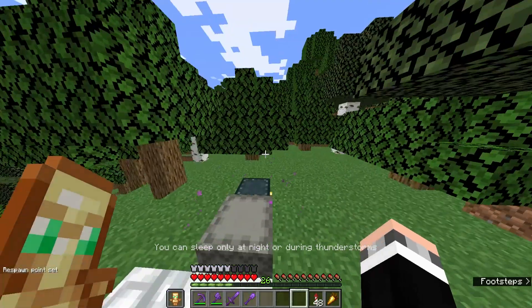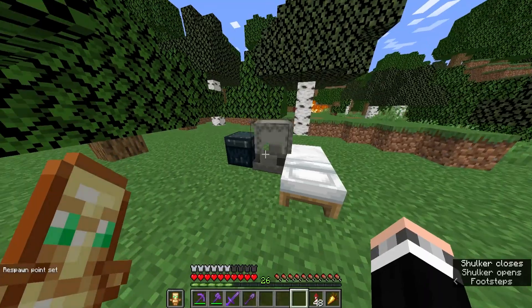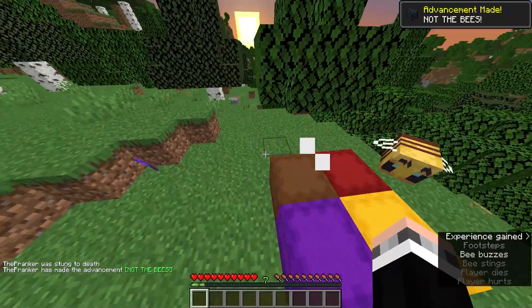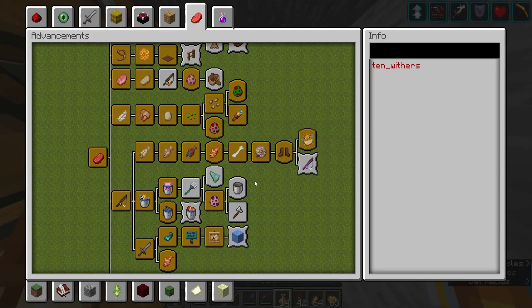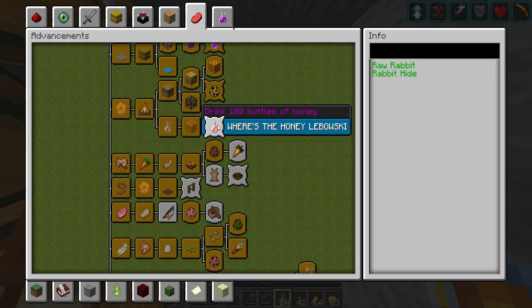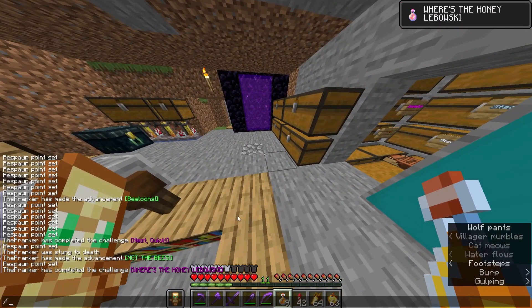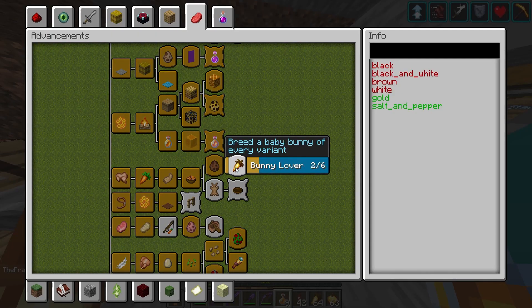And there we go. I have every unique fireworks star, so now I just need to turn them into fireworks and launch them. We have all the fireworks crafted — might as well see what they look like. All right, that was a little underwhelming. So now we only have one more advancement in this tab, and it's to die twice within 10 seconds.